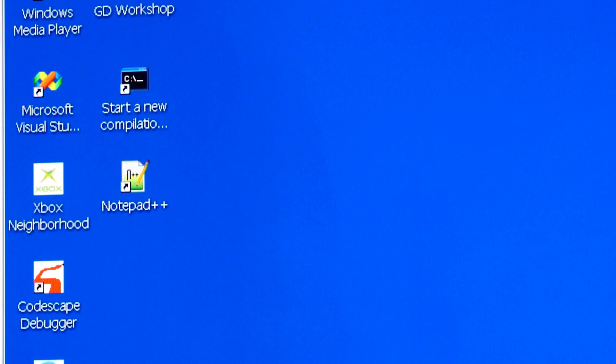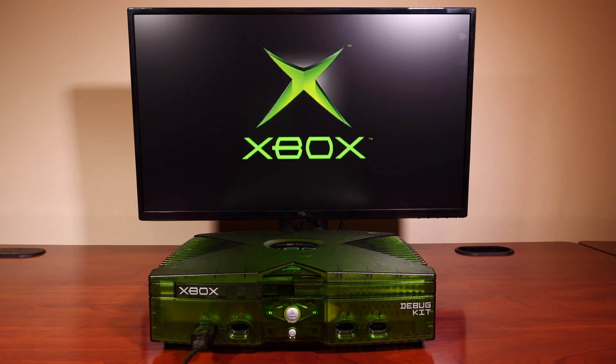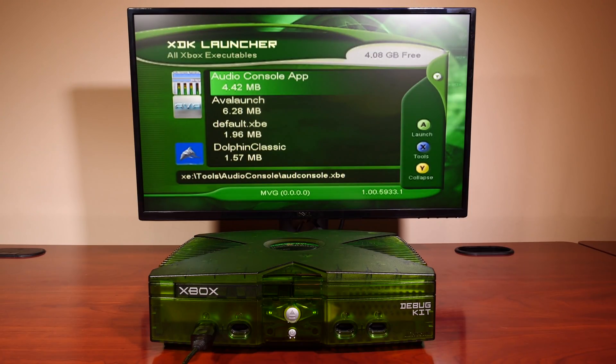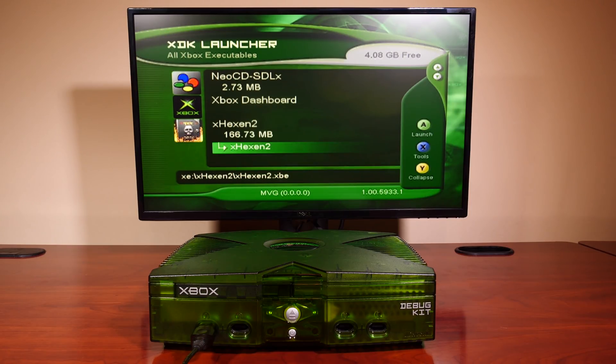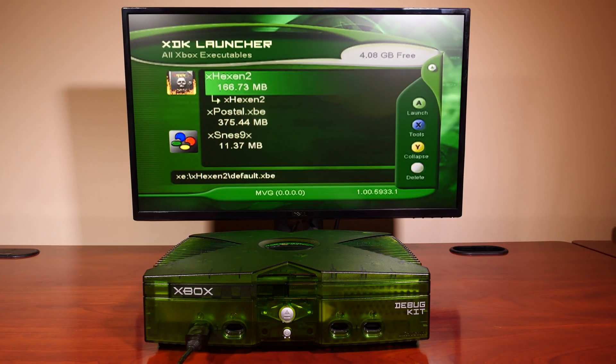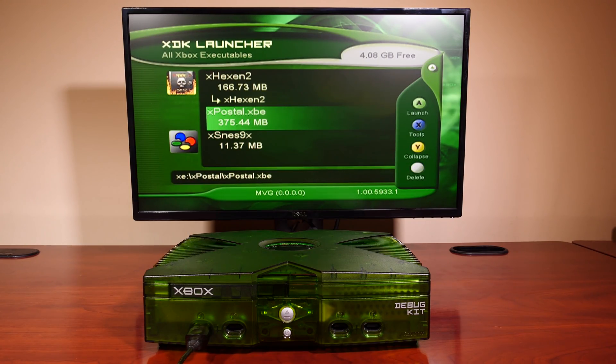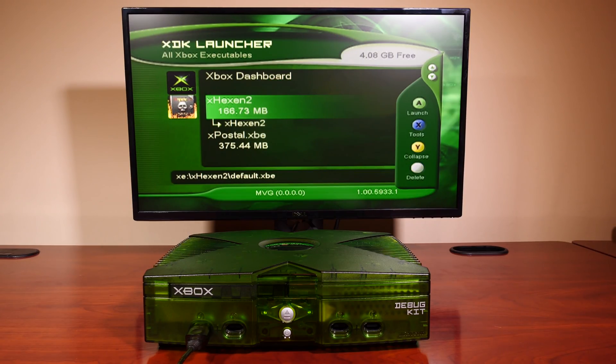Once installation is complete, you'll notice an icon on the desktop called Xbox Neighborhood. This is the tool we'll be using to interface with our development or debug kit. Assuming your Xbox is in good working order and the clock capacitor issues have been dealt with, go ahead and power it up and make sure the Xbox is plugged into your network. There is no risk of the system getting banned or bricked — the old Xbox Live and partner net systems are no longer active on the original Xbox. When you turn on your SDK or debug kit, you'll get the SDK launcher showing all installed tools, utilities, and games on the Xbox's hard disk. The SDK utilizes the Xbox's hard disk for development, and the CD/DVD drive is hardly ever used — only really for updating to the latest firmwares.